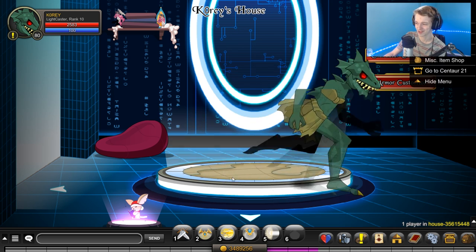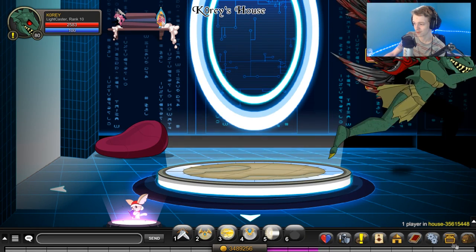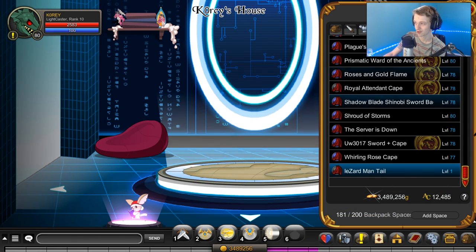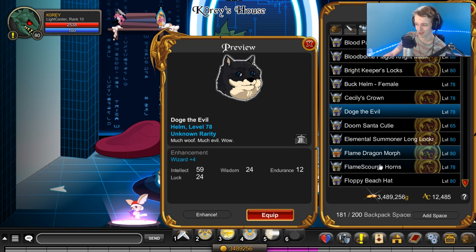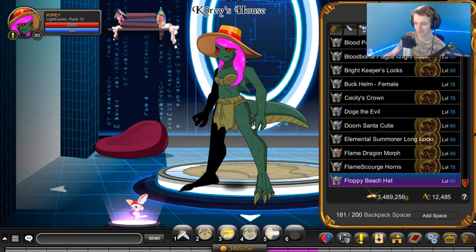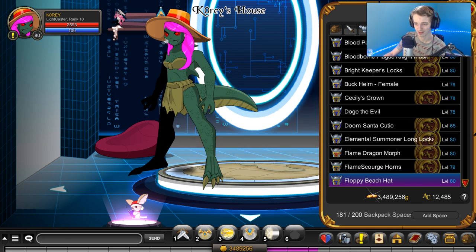Let's look at what the lizard armor looks like with the helmet. Oh, I don't have the tail equipped - my bad. Let me show the cloak - no wait, that's not the tail one second. There we go, there is the tail. So there's the full lizard set equipped. Maybe you could put a different helmet on that - let's see what it looks like with a helmet where you can see your face.